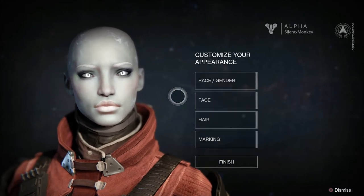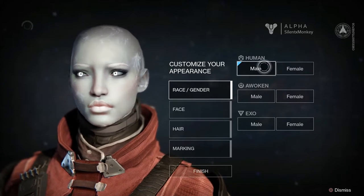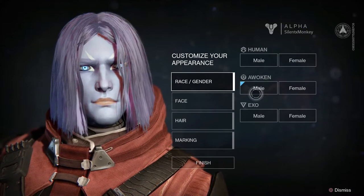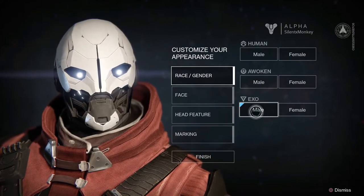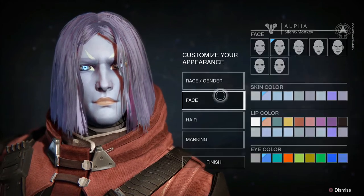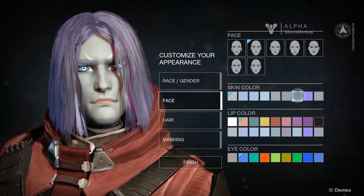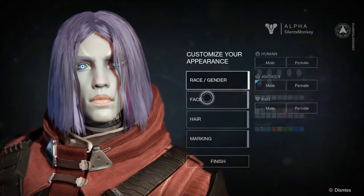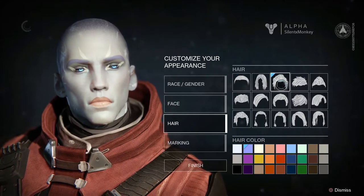Alright, this is where you customize your appearance. So here are the races. We've got Human — I'm going to go for male, seeing as that's what I am. There's also Awoken, it's kind of like a night elf looking thing from World of Warcraft. And Exo — okay, Exos are robots. I wonder if you can change the skin colour so it's not purple. There we go, skin colour. Let's go Exo, because we're already human in real life, so why not be something different in a universe where you can be what you want. I'm going to change his hair before anything else, I'm not loving the hair just yet. Or the eye makeup — might change that as well.